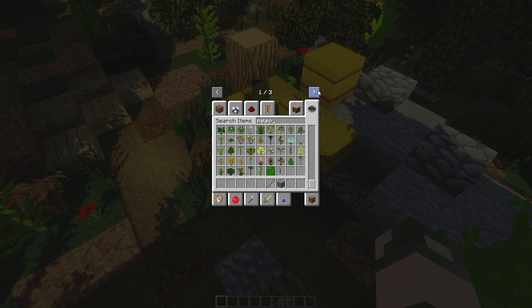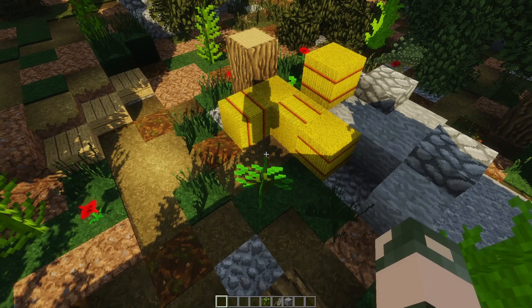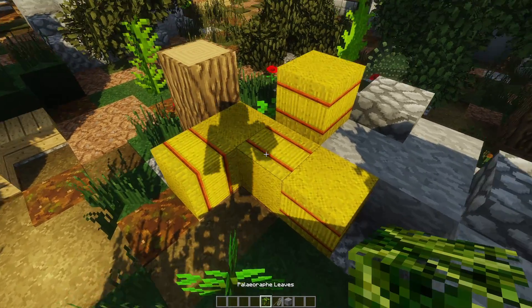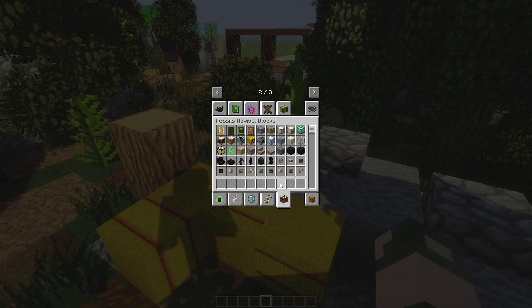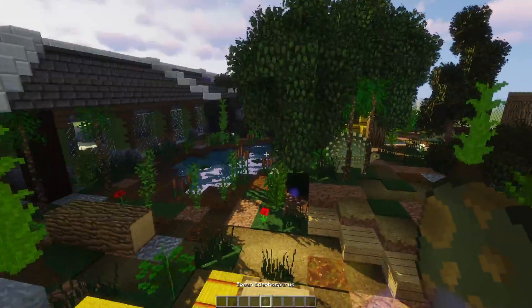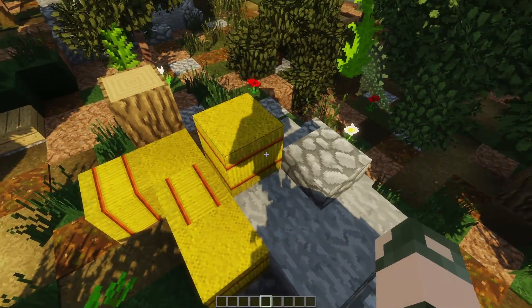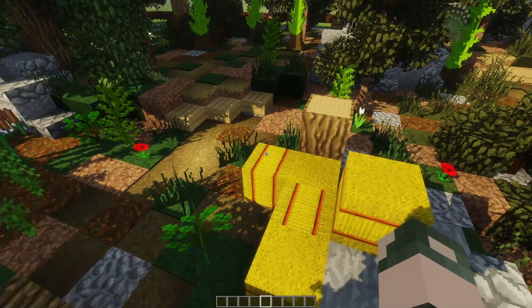By the way, I do have the prehistoric fauna mod. I haven't really used too much of it yet because I haven't gone through all the plants yet — but there are the paleoraphae leaves. I'm thinking of trying to make this into a hay bale block, kind of like a paleo bale from JPOG, which I feel like would be kind of cool.